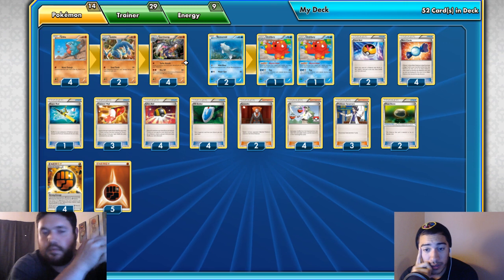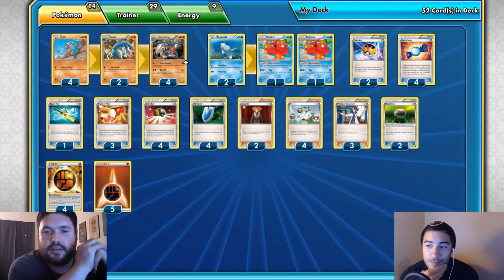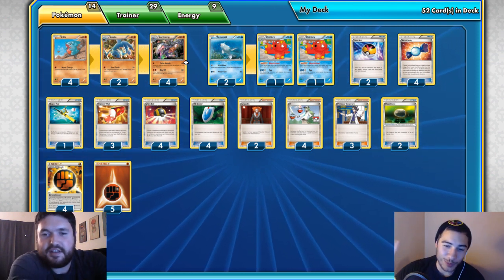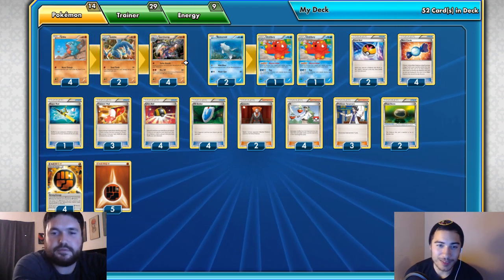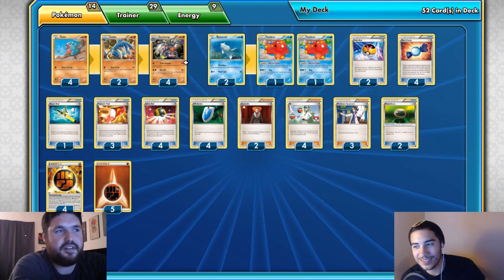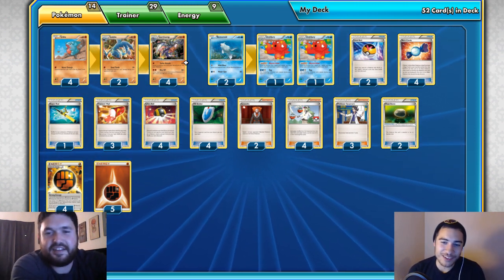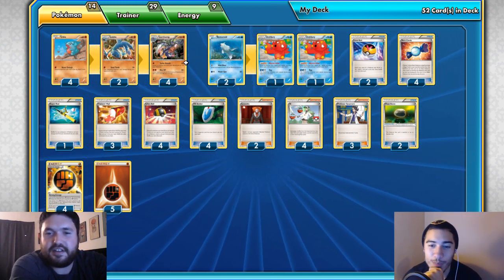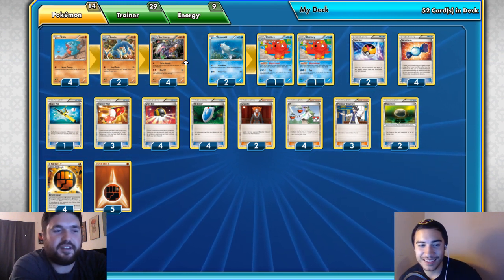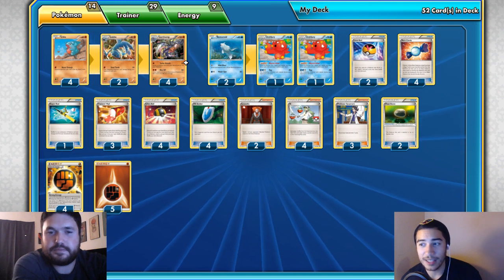Hope you guys enjoyed the video. I live and die by evolution decks — they're so fun. Hopefully you rogue players can make something happen in this format full of Volcanion, Mewtwo, and Rayquaza speed decks. There's a lot of potential. We're going to be putting out a lot more content — this is the second video in like 48 hours, about 200% more efficient than we've been. Please comment below and like and share the video.